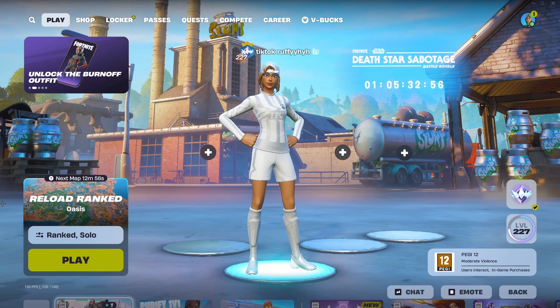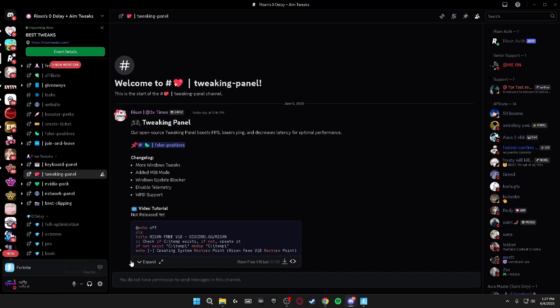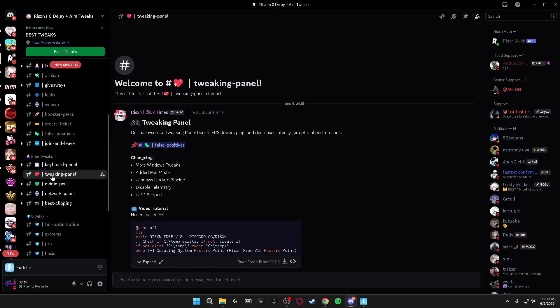All you have to do to get this free tweaking panel is head on down to Risen's Discord — I'll leave this in the description. From there, verify your account, head over to the free tweaking panel section, and download the Risen free v18 bat file.